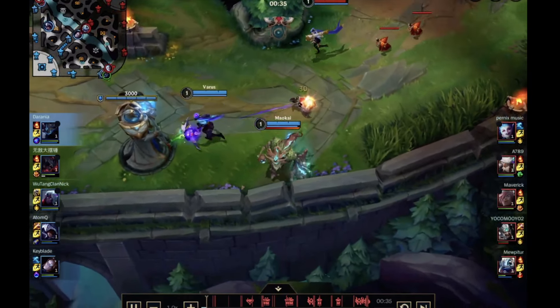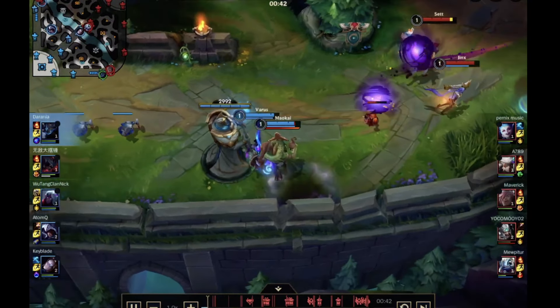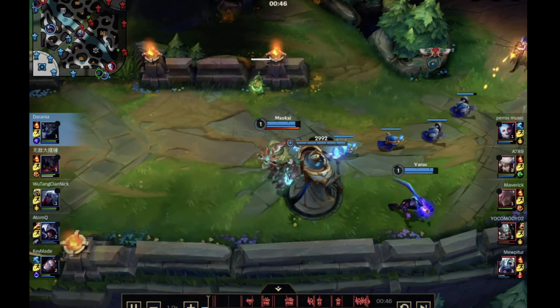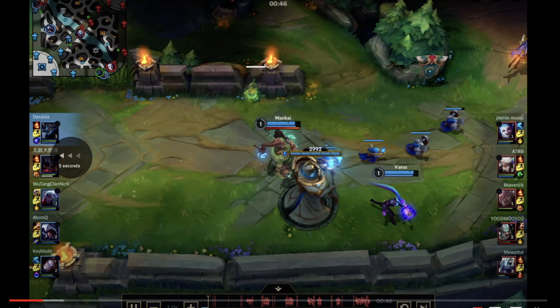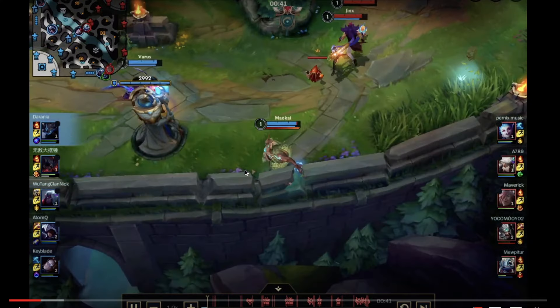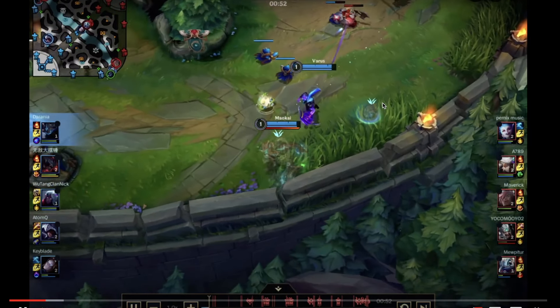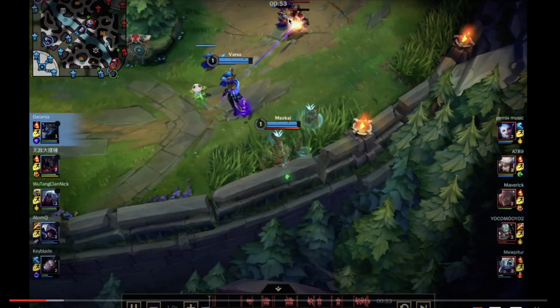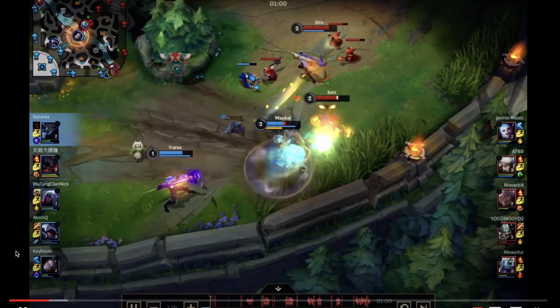When you play it like this, you end up getting the wave a little later, they have vision of you, they know exactly where you are, and they're able to be a lot more aggressive. In this matchup, Sett is going to have a lot stronger combat power than Maokai at level one. Not having complete control over the wave and potentially allowing them to get level two first is fine, but the issue is you're playing it too scared. When you have an opportunity to walk into the bush here, you can walk all the way up and hover on the front so that your teammate has the opportunity to walk up on the wave.